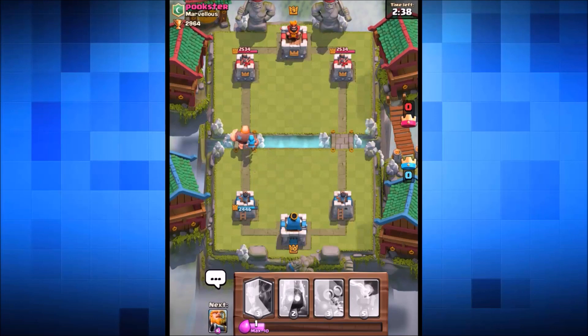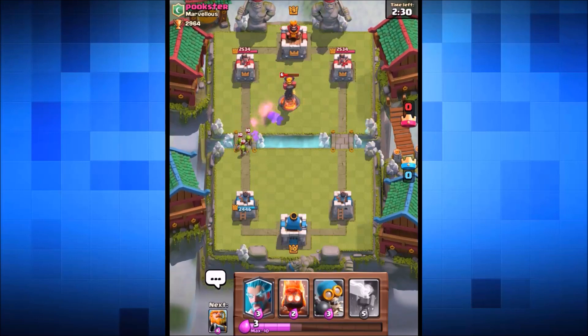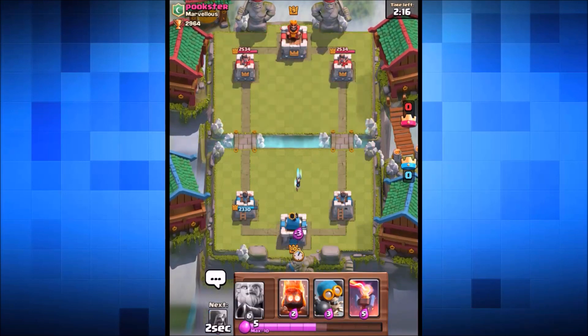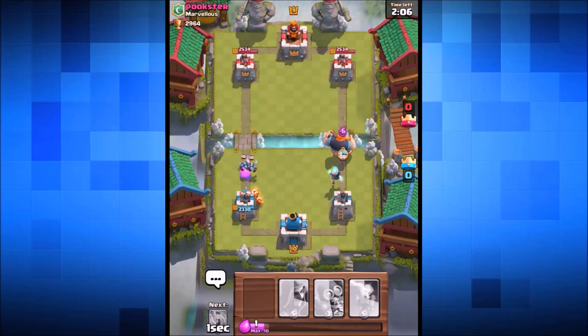We haven't got the royal giant in the deck right now, and he's got an inferno tower — we might be in a little bit of trouble. We're going to split up our giants, sending one down each path. So far it's not too bad, not too much damage. The ice wizard is dropped down at the back right to team up with the royal giant and hopefully deal some damage.